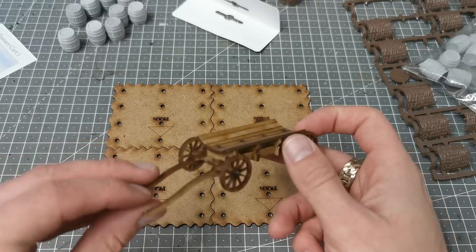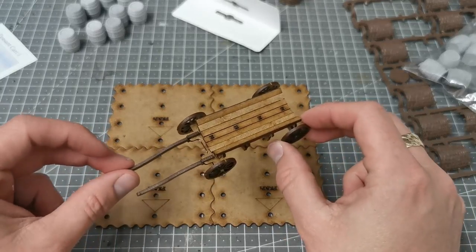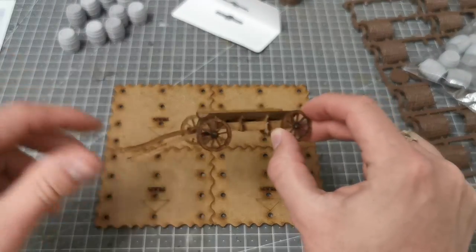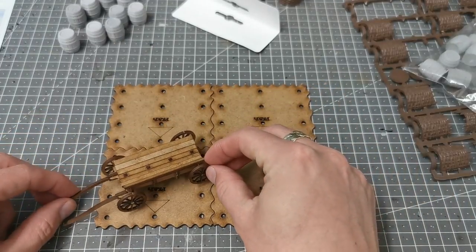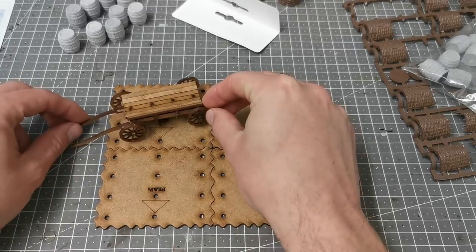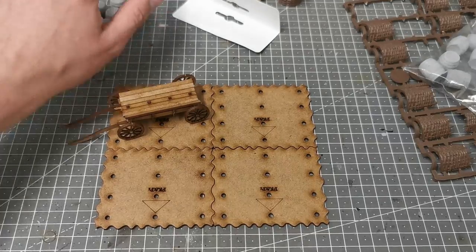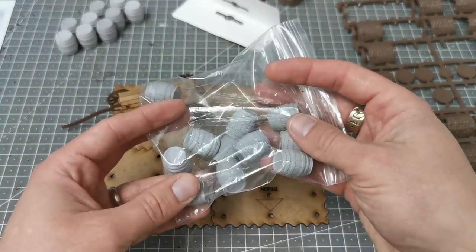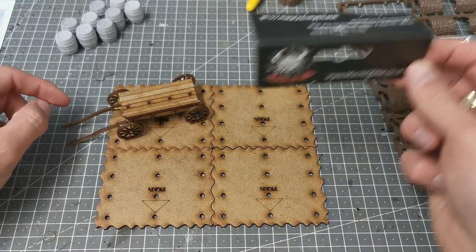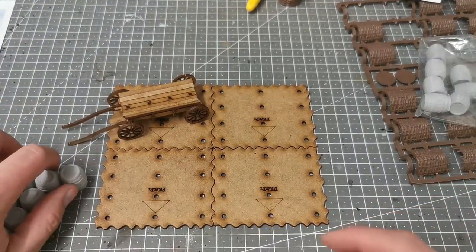I've got this cart which we gave away at CrackCon in the goodie bags — this was donated by War Bases. So I've got this peasant cart which I thought would be quite cool to use in a camp scene. I've also got quite a few of these resin barrels which I got from March of War, just for projects like this and to create some scenery.